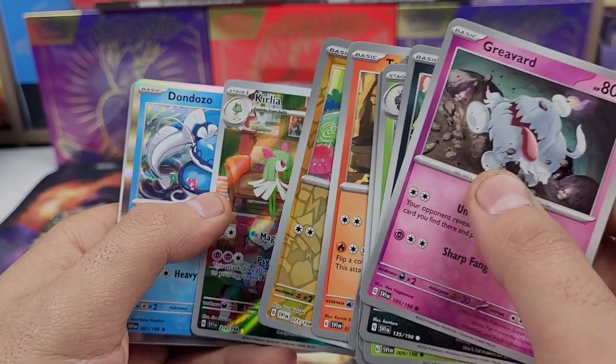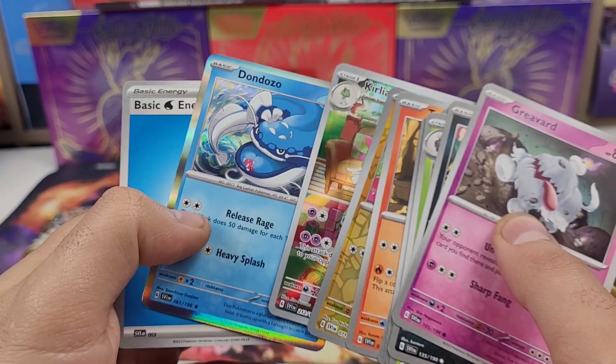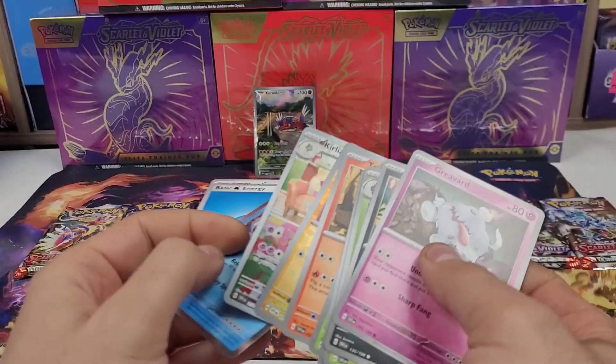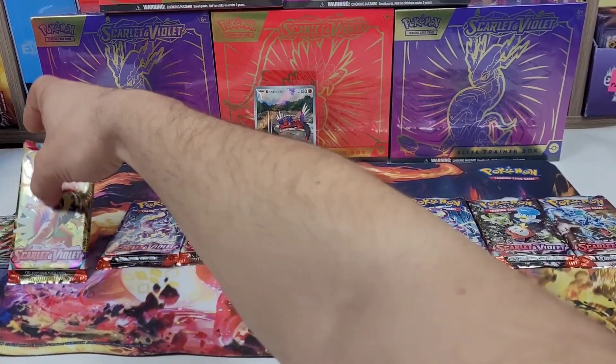Let's see if we can get all three — the Koraidon, the Curly, and a Guard of War — and there's the guaranteed hollow in these packs. It's an Orthworm. If you are going to do a pack trick, one from the front — let's put the Koraidon in front, that's our hit, and on to pack two.